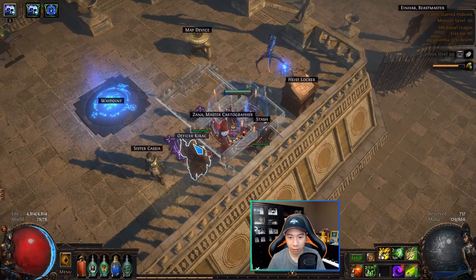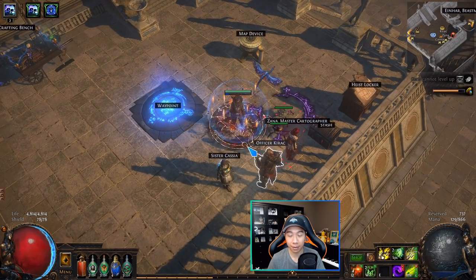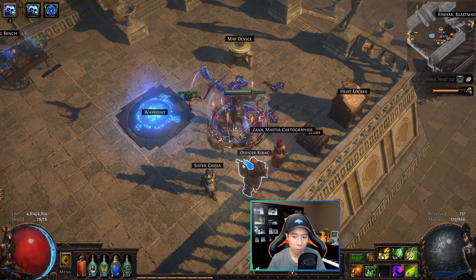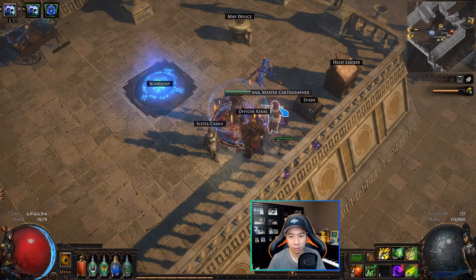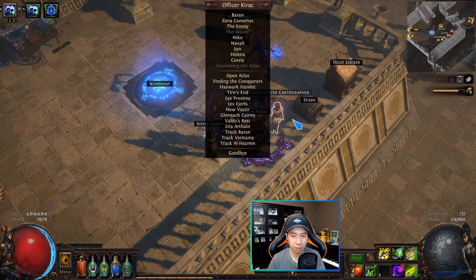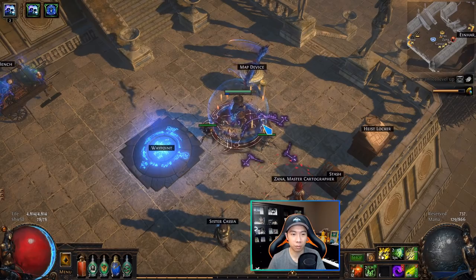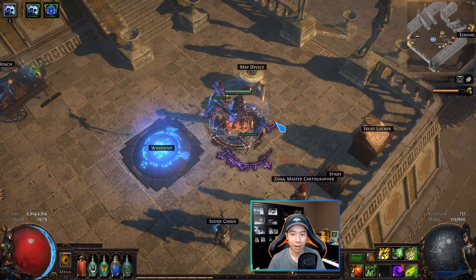At that point, talk to Officer Kirac — someone you've been talking to throughout atlas progression. There will be a quest directing you to do so. Once you talk to him, he'll have a new option: 'Travel to the Citadel of X' in a highlighted color. If it's not Kirac, it'll be Zana with that option. Either way, you click it, it opens six new portals, you enter the map, kill the boss, a new portal opens after the boss, you go through it, fight the Conqueror, and kill them to receive your first watchstone.